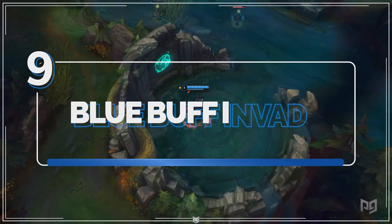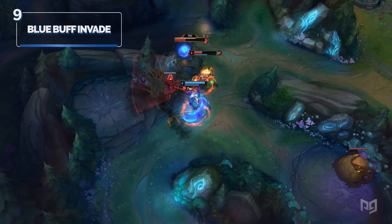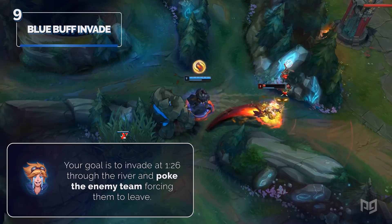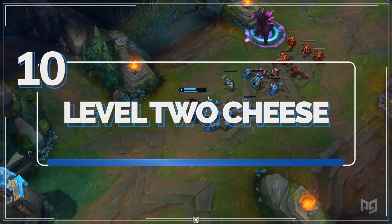This one is very uncommon, but many people will fall victim to it because it almost never happens. This strategy involves being on blue team with a ranged jungle, ADC, and support, so you can use this advantage to cheese the opponent. Your goal is to invade at 1 minute and 26 seconds through the river and poke the enemy team, forcing them to leave. From here, you secure the blue buff for your jungler and maybe get a kill or two if the enemies try to fight back.